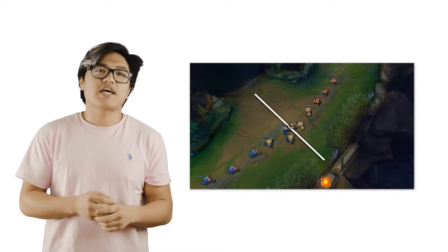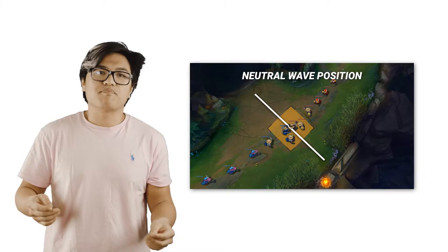In the last video, we also lightly talked about the importance of the neutral wave position. This is where the minion waves clash on their initial spawn, but why is this so important?